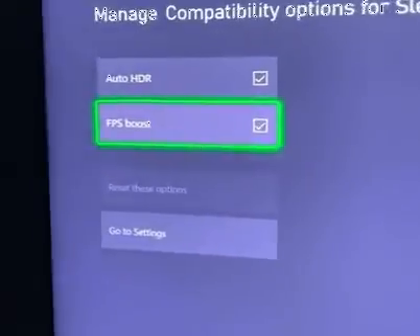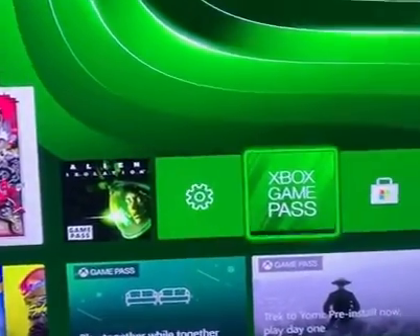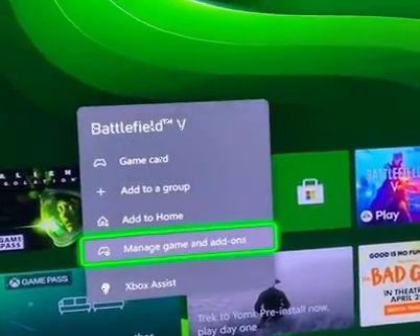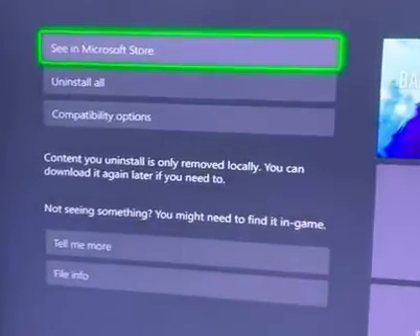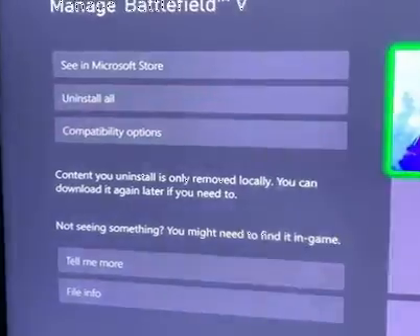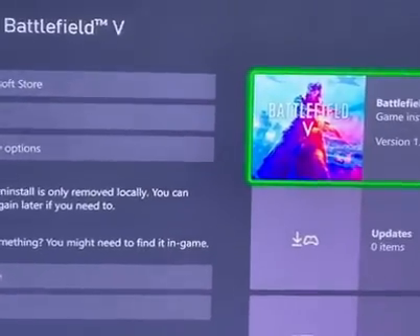For example, Sleeping Dogs can run up to 4K 60fps. However, there are some games like Battlefield that can even go all the way up to 120fps. So depending on the game, you can get the FPS Boost.